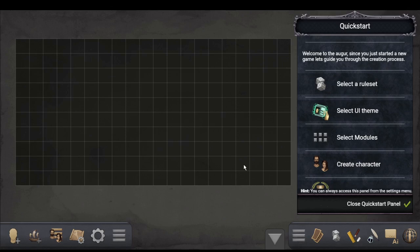You can still access the original version 1.4. When you select a new game you can opt to use the old 1.4, which has the 5e character sheets and monsters that are statted out. Those haven't been rolled over to the new version. I'm not a 5e guy so that doesn't bother me too much, but if you have the old Auger you can still access it.